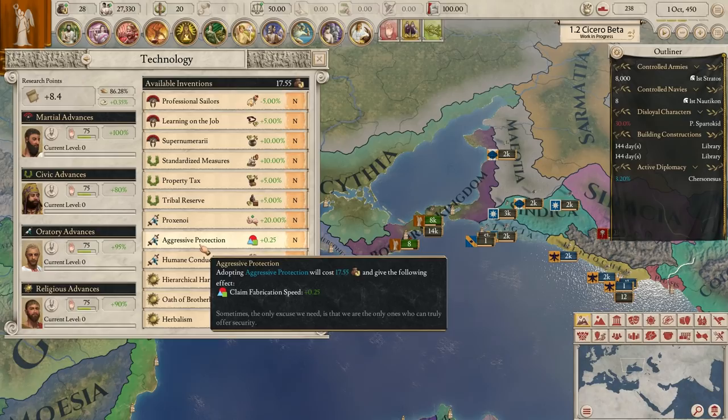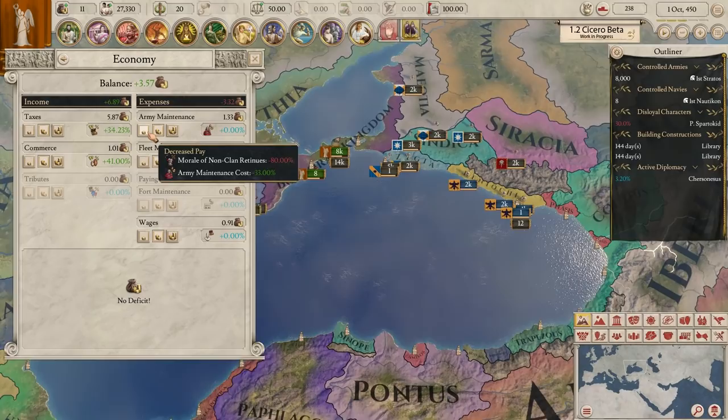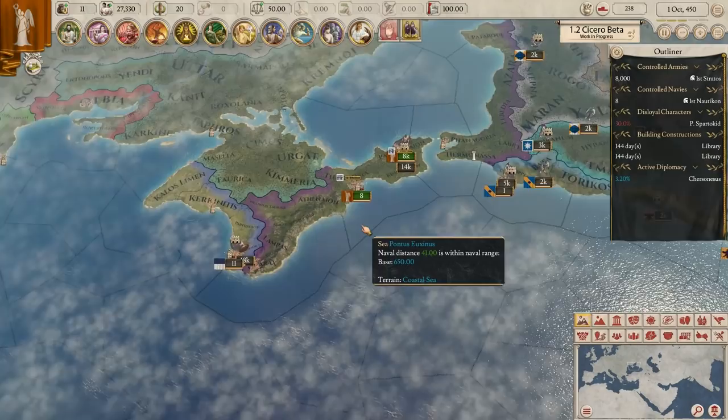For our first invention - claim fabrication speed increase - I don't think we need the speed right now. We could do property tax for extra tax, which we're already modifying a bit. Actually, before we start, we need to look at our economy - we don't need to be paying our armies or our fleets right now, so we can save a little bit of money doing that. Alright, we're good to go. I'm going to try and play on four times speed most of the time.